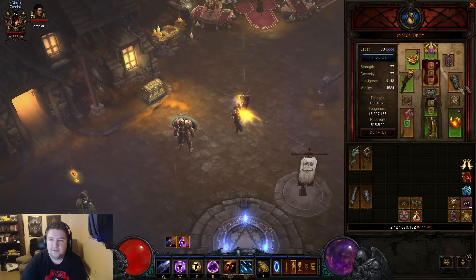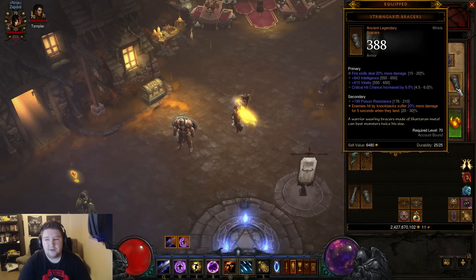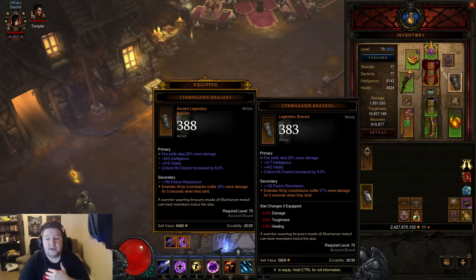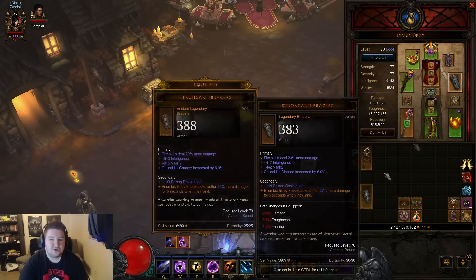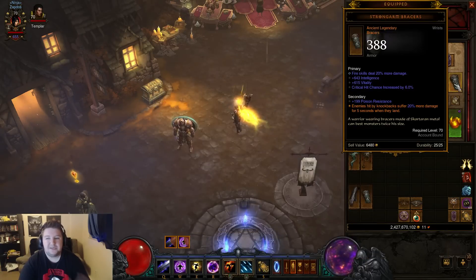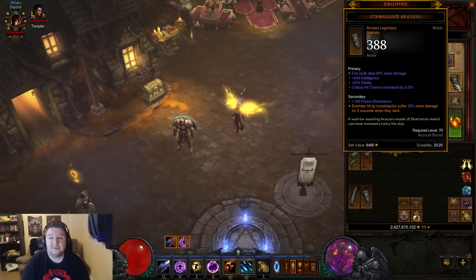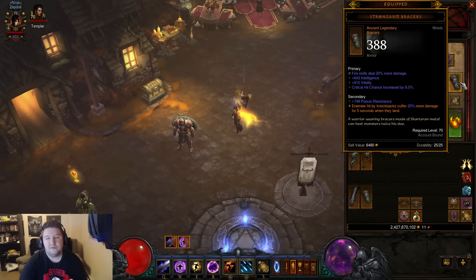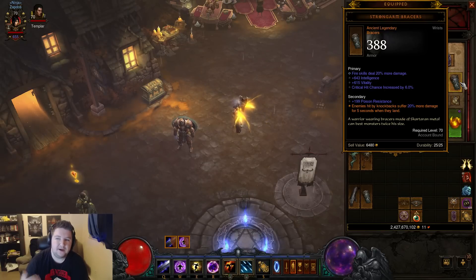We have the Strong Arm Bracers — these ones are ancient but unfortunately only rolled 20% damage. You'd want to get as close to 30% as you can. I noticed that even though I would lose 2.4% damage when I knock back enemies with my Black Hole, I would actually get an additional 7% damage with the other pair. I decided to go with the more guaranteed damage over long periods of time, especially versus the Rift Guardian where you won't have that knock-up effect. So this gave me better Rift Guardian times. Both can be argued to be pretty equal. You can see resistance in the secondary and vitality, crit chance, and fire damage.